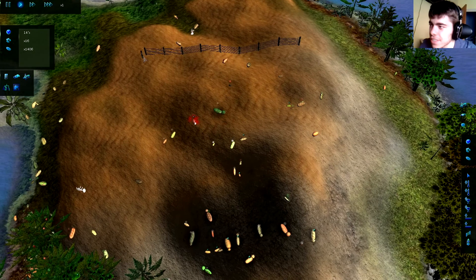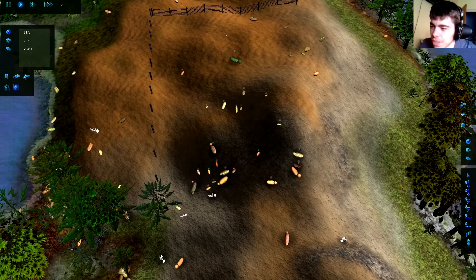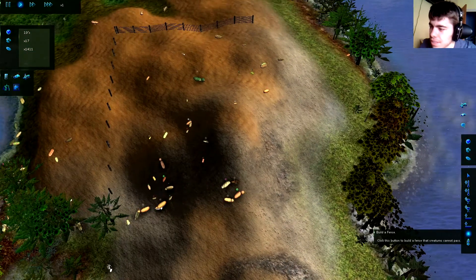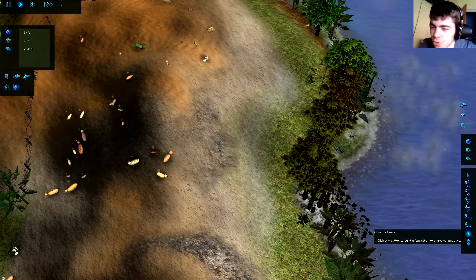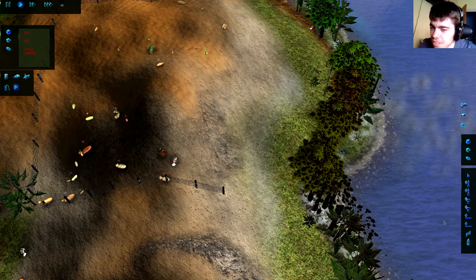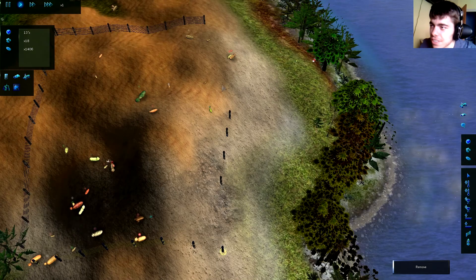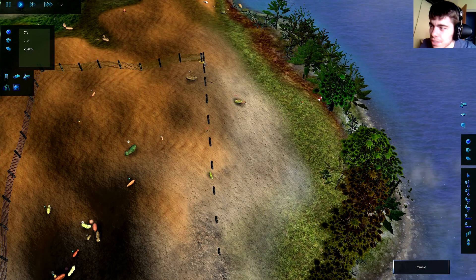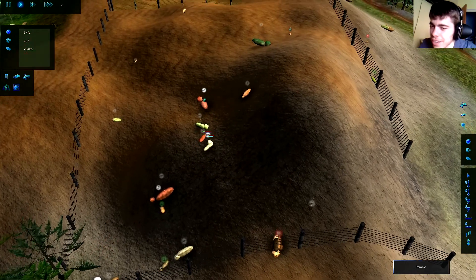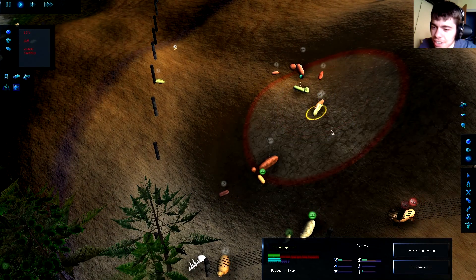I'm trying to build a fence — the game is getting really laggy. There you go, there's going to be a long fence. It appears we've reached the population cap, so that's why it's getting really laggy. Now they're fenced off and we can do some very horrific experiments on them. I don't think they'll survive, but that's what the feeding option is for. Grow, my children!